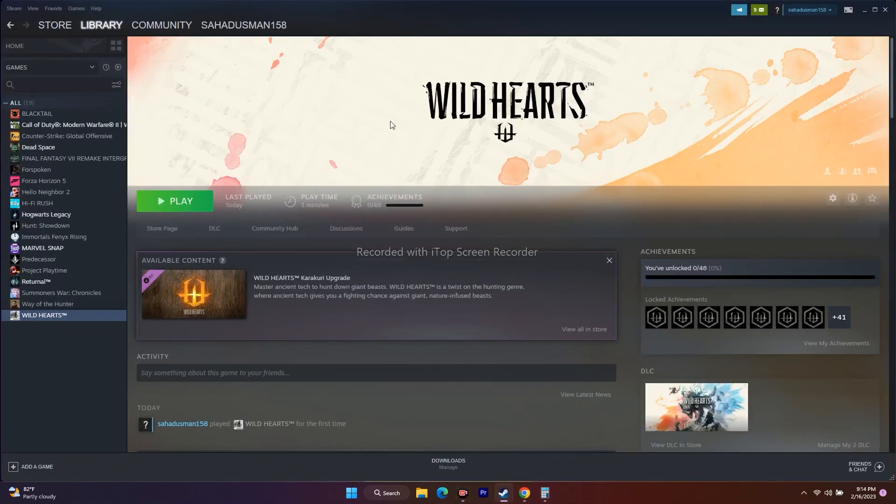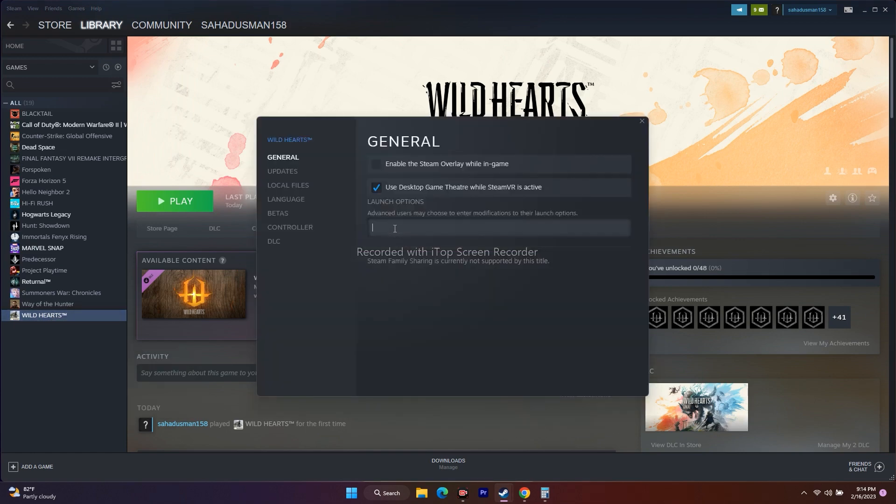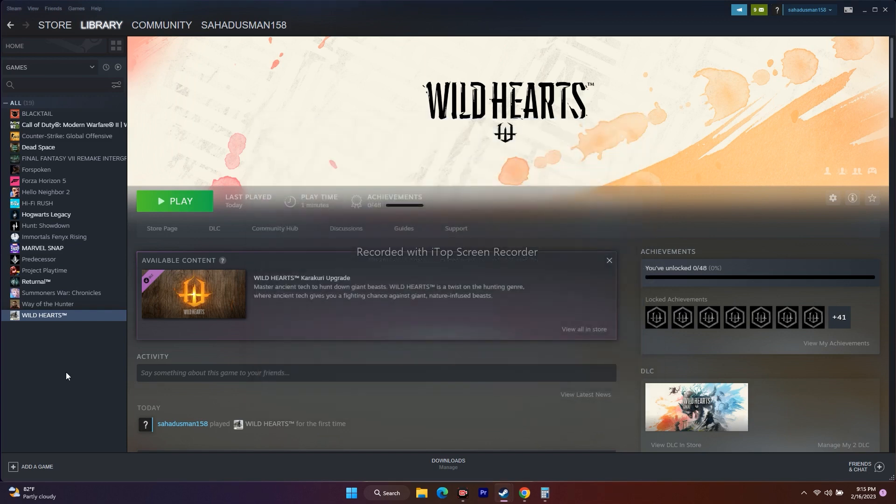The next fix is to try DirectX launch options. In Steam, right-click Wild Hearts, go to Properties, and under Launch Options enter the command -dx11 and try to play the game. If it's not working, try -dx12. After trying both, if it's still not working, remove the launch option entirely — leave it blank — as having an incorrect value can make things worse.